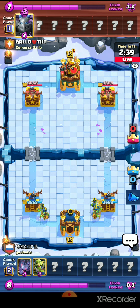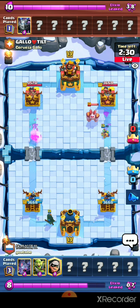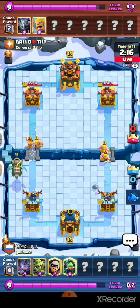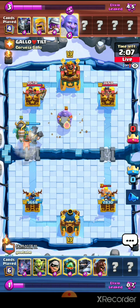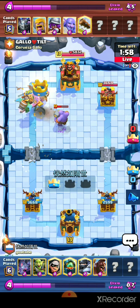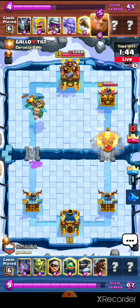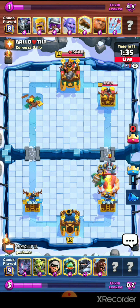That Lava Hound match was really awesome. Next match — we are up against a player who starts with a Mega Minion from the back. We respond with a Bandit in the opposite lane. This deck looks like Lava Loon again, but actually I think this is Graveyard — maybe Giant Graveyard. The Inferno Dragon is getting really good value, taking out the Musketeer first and then the Bowler too.